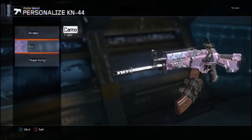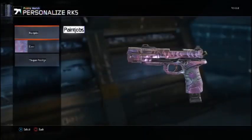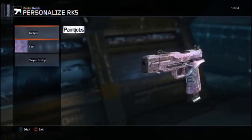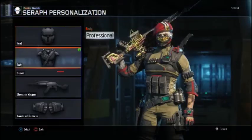And then on the RK5, it looks pretty nice as well. Look at it. It looks so freaking yummy and delicious like cotton candy. It's obviously animated. And I also unlocked on my specialist a cool looking freaking sombrero.